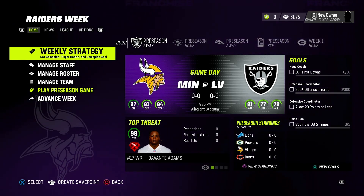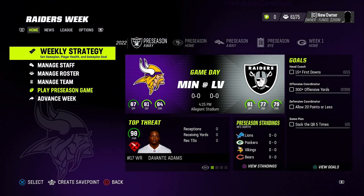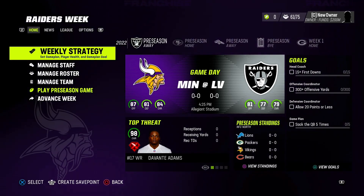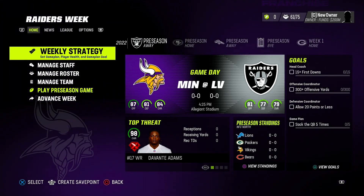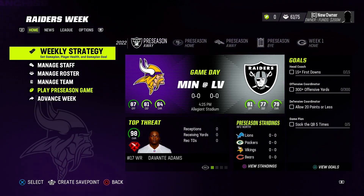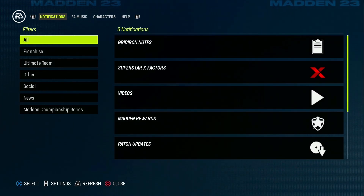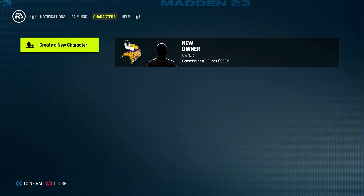Now that we're in the franchise, this is where the work starts. The extra reason I do offline is that you can actually make a profile for all of the teams without even having to sign out of your PSN. First, you're going to hit the big middle button on your PlayStation 5 controller — the button that makes the music thing pop up. If you scroll over to characters, you'll see a tab to create a new character, which lets you add more characters to this offline file.